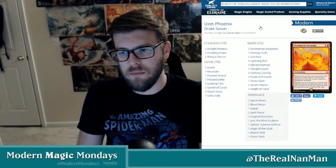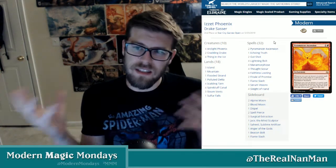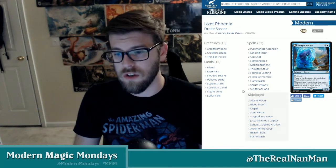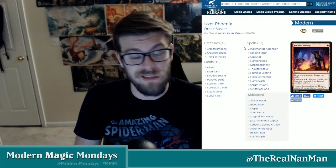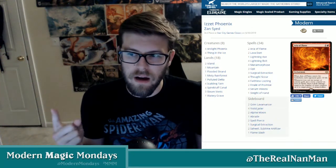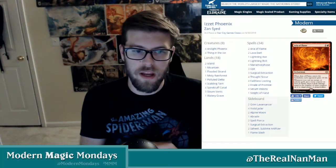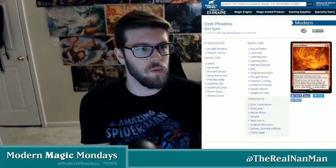The slower UR Phoenix list was also developing at this time. People were running Pyromancer's Ascension, and it was similar to the Mono-Red list but you get access to blue — so you get Thing in the Ice and more cantrips like Sleight of Hand and Serum Visions. You're still running Finale of Promise and Faithless Looting. People were trying out Pyromancer's Ascension and then Modern Horizons came out with a cool new card.